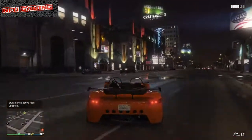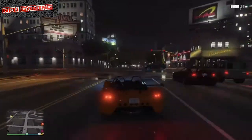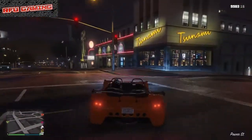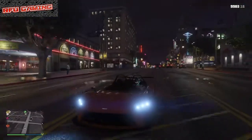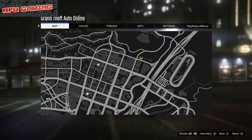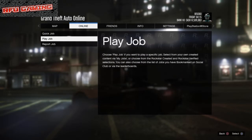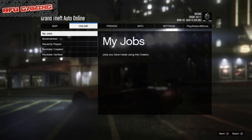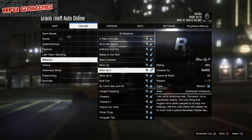Just giving you a heads up on that. So let's get straight into today's video. All you need to do is push the options button — this works on all consoles, so whether it's PC, Xbox, PS3, or whatever. Go to Online, go down to Jobs, then go to Rockstar Created, then go to Missions, and start Blow Up 2.